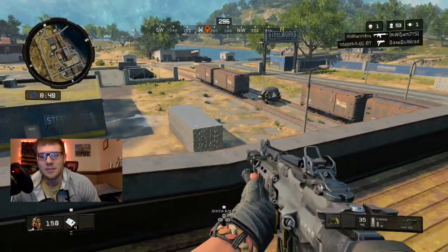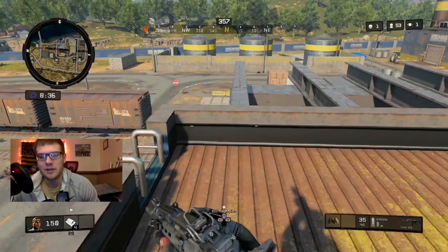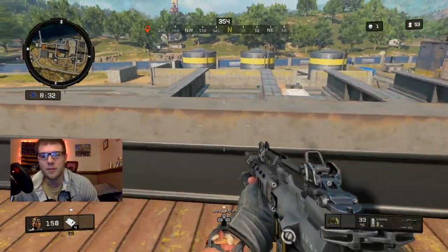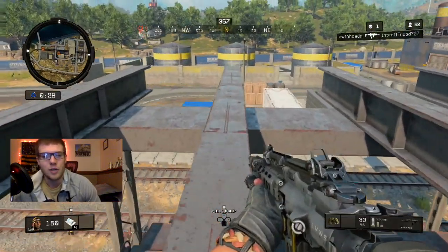You aim down sight at that tree. This might seem super obvious, but even if you think you are a way better player with way better gun skill, it doesn't take much to get killed in Blackout. So even if they miss some of their shots, they could still kill you if you are weak.